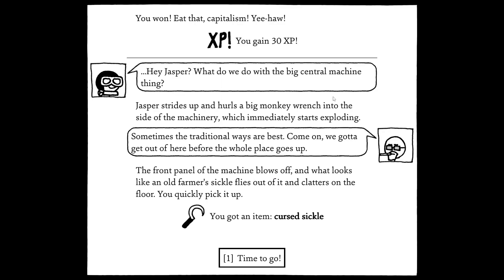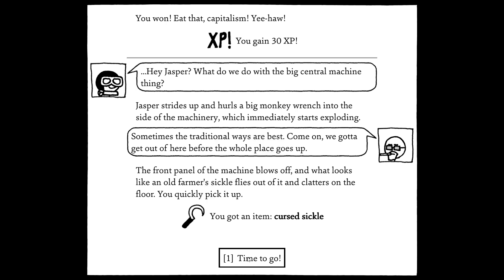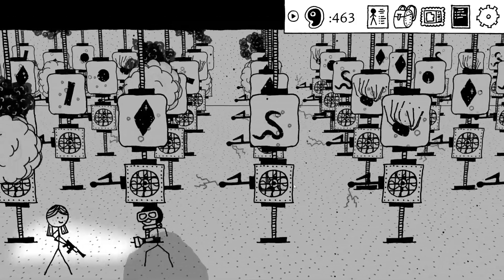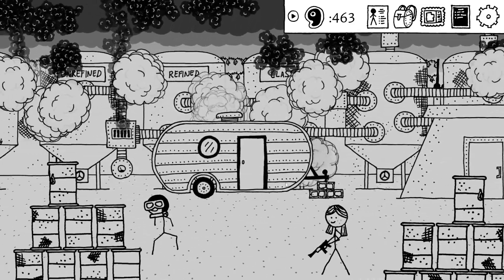Gained 30 XP. Hey Jasper, what do we do with the big central machine thing? Rolls a big monkey wrench into the side of machinery, which immediately starts exploding. Sometimes the traditional ways are best. 'Come on, we gotta get out of here before the whole place goes up.' Front plane of the machine blows off, and what looks like an old farmer's sickle flies out and clatters on the floor. You quickly pick it up — deals mysticality plus 13 spooky damage. Damn, that's pretty good. Also, we gotta run! Get the hell out of here! Run!